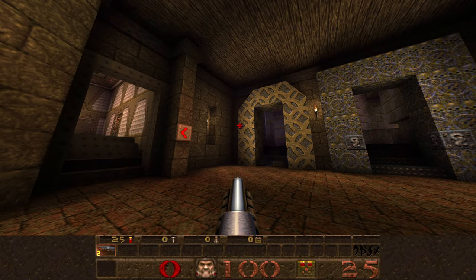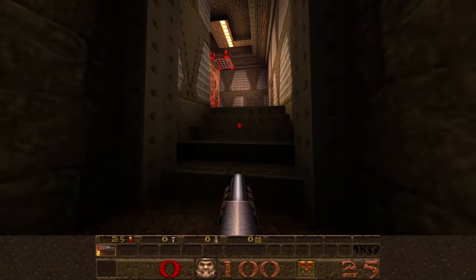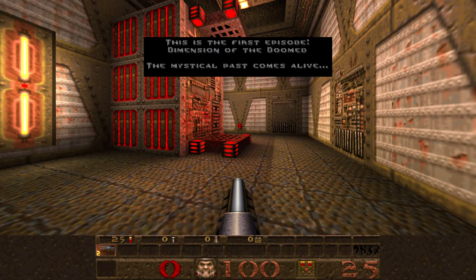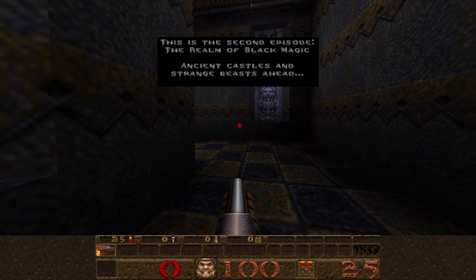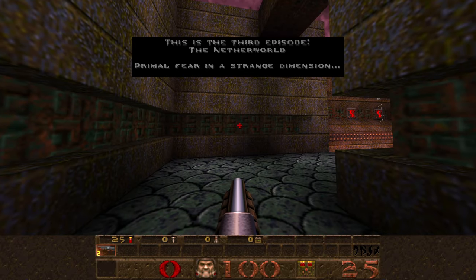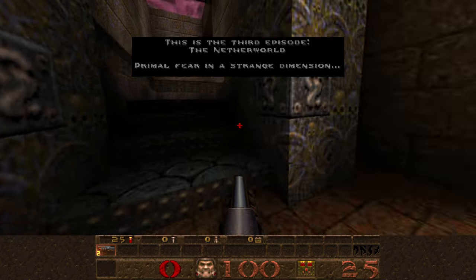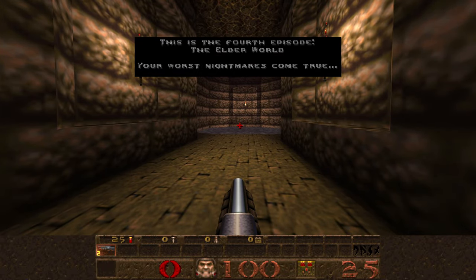We get taken to another hub world where this time we have to choose our episode. The first episode is Dimension of the Doomed — The Mystical Past Comes Alive. The second is The Realm of Black Magic — ancient castles and strange beasts ahead. The third is The Netherworld — Primal Fear, in a strange dimension. The fourth is The Elderworld — your worst nightmares come true.